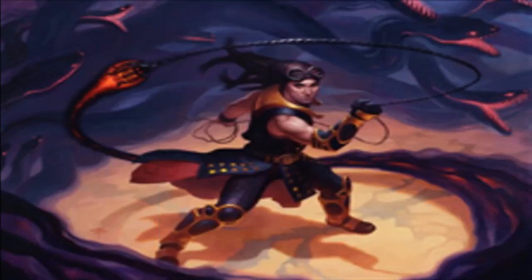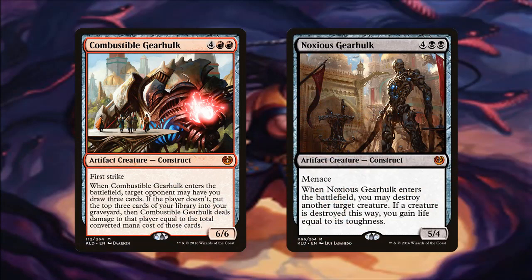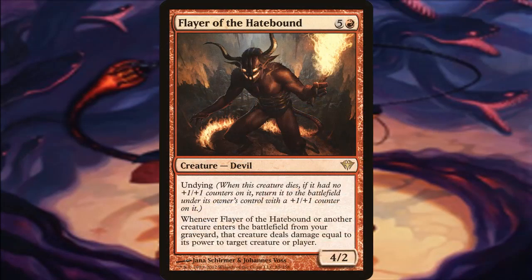Some very powerful creatures, if you're able to recast them over and over again: Grey Merchant of Asphodel and Kokosho, the Evening Star. These are just good creatures that, if they die, there's really no reason not to recast them from your graveyard with Chainer. Same thing with Combustible Gearhulk and Noxious Gearhulk — solid value creatures good when they die, because then you can bring them back and take advantage of their awesome ETBs all over again. Flayer of the Hatebound is super powerful: whenever Flayer or another creature enters from your graveyard, that creature deals damage equal to its power to any target. It's like a Warstorm Surge just for this deck, made even better by its Undying ability.